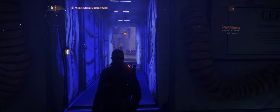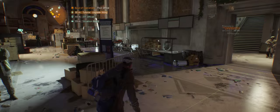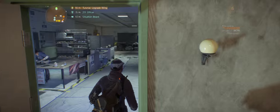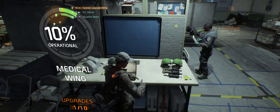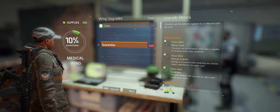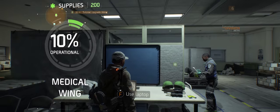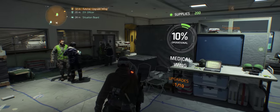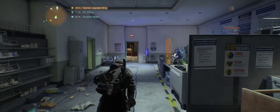I sent you a friend invite. Maybe I can upgrade the medical one. I don't have any supplies, so I'm still only up 200. I don't even know why it tells me this stuff — I don't have supplies.